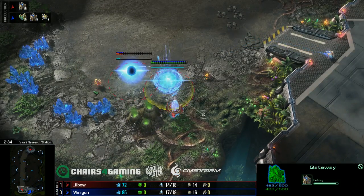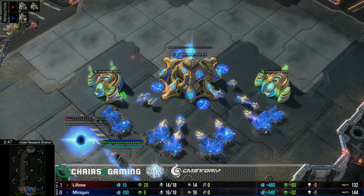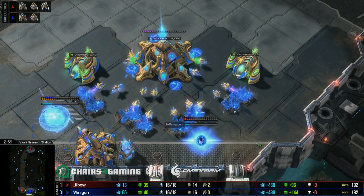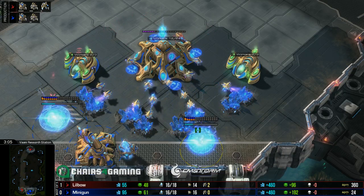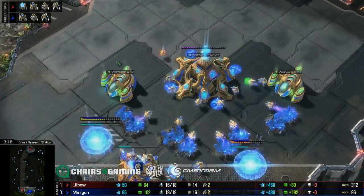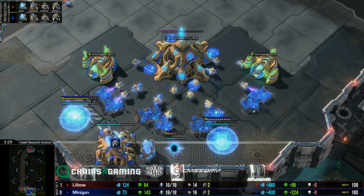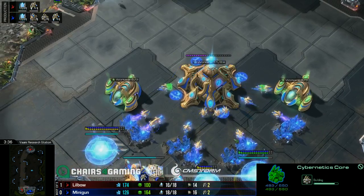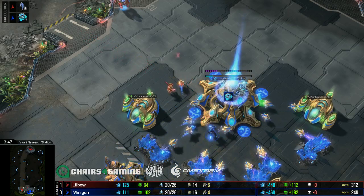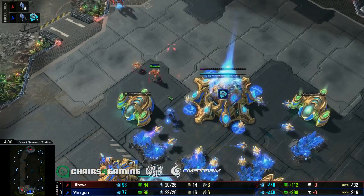Last game there was some cool micro that Lilbow did with the blink stalkers and the archons, but this game it's just going to be pure micro. Minigun, hopefully, doesn't get a key frame drop at the worst moment. He's up one in a best of five. Right now he does see that his opponent is trying to match him on production, but the key difference is Lilbow is going to get units out sooner — probably around the fourth or fifth round he'll have that extra stock. Minigun's second gas isn't really helping right now; it lets him get the mothership core but costs a lot of minerals that could go toward defense. The mothership core's photon overcharge will be great given enough time.